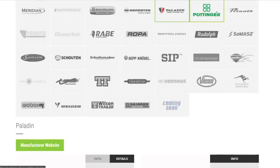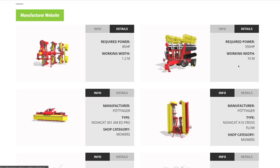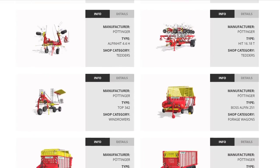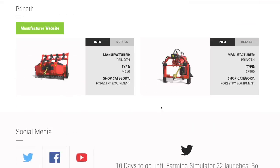From Pöttinger: a small 1.2-meter plow from the Alpine DLC, a big cultivator, 10-meter mowers, a tedder, windrows, three forage wagons, a round baler, and a round baler plus wrapper combo that makes three different sizes of round bales and wraps the two smallest. We'll have at least two different sizes of wrapped bales from Pöttinger.